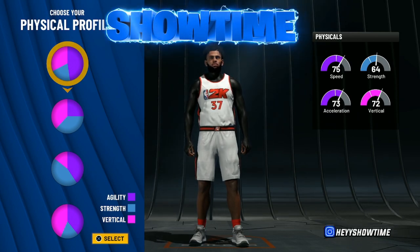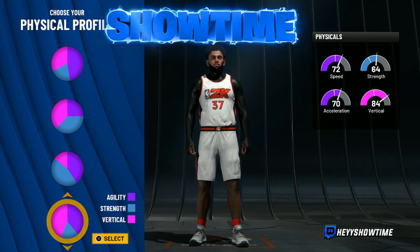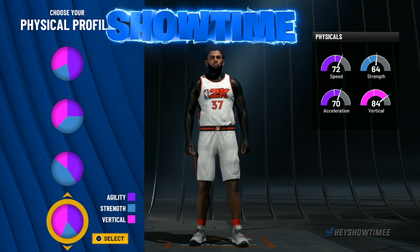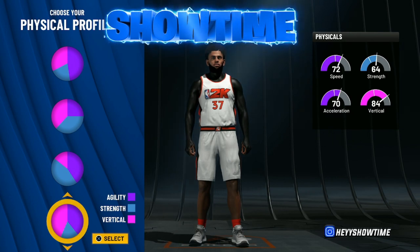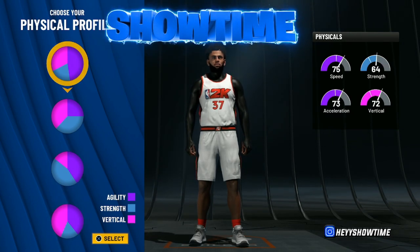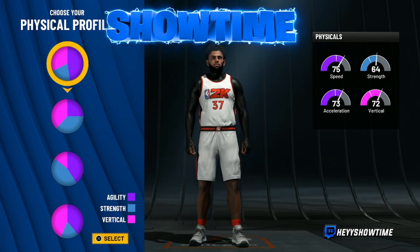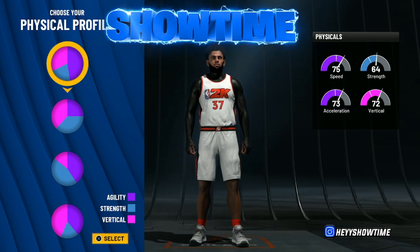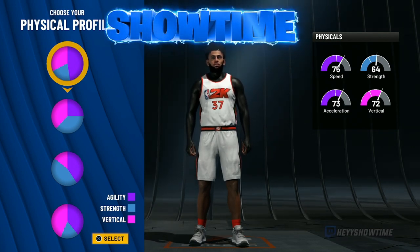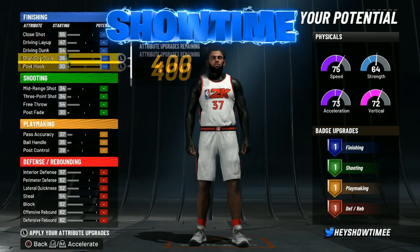With the physical profile, I ended up going all speed. Honestly, if I could change it, I probably would have gone agility/vertical — I just chose speed to be different. I'm going to leave this up to you guys; if you want to go agility/vertical that's cool, you can also go all speed. Personally, because this build is heavier, I'd recommend speed — it works better for the weight.